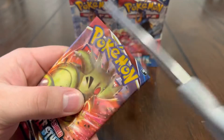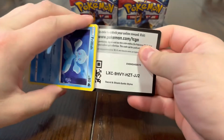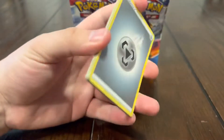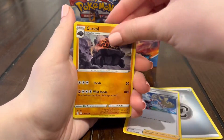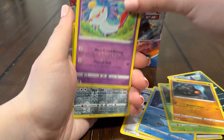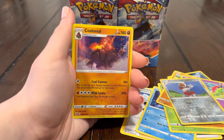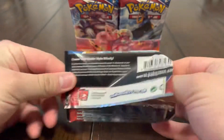Next pack — we got that Tyranitar about a poly Tyranitar from the Tyranitar pack, you know what I'm saying. We got Steel energy. Karkul, Morpeko, Frillish, Slipbug, Roly-Coly, Chimecho — and oh, a Coalossal holo! Yo, we're on a roll!